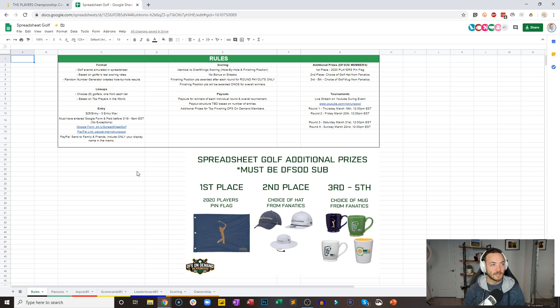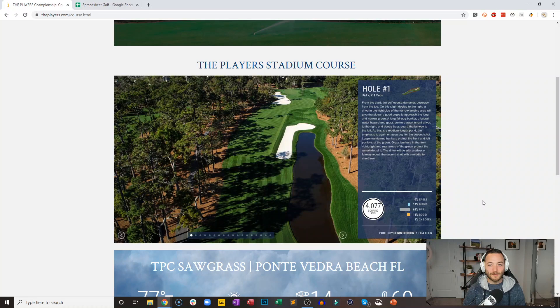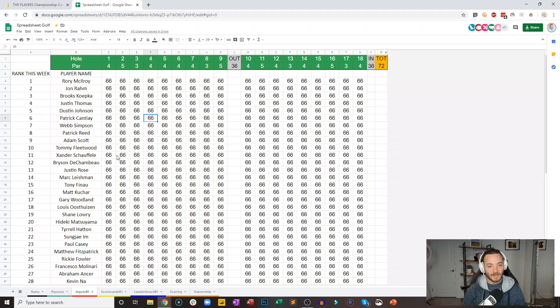Hole number one — you know what it is. It's this par four, 418 yards, fairly easy, but it actually plays over par. The way this is going to work: I am going to randomly generate a number from one to 100 through all of the players for hole number one. 66 is my default — it's just even par for everybody. So I will randomly generate a number from one to 100 for Rory, and then I will drag it down for every player in the field. His number is not official until I drag it down and get everybody's random number.